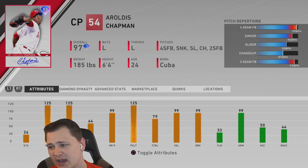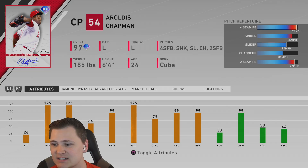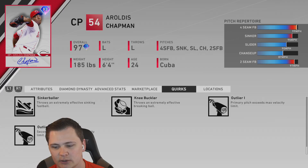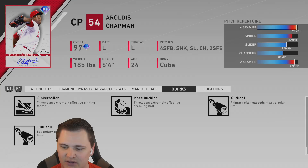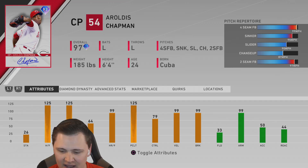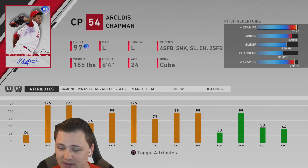Looking at Chapman, he's got a 14 fastball at 99 with outlier, a sinker at 95 also with outlier, a slider at 90, a changeup at 87 which you can get down to 85, and a two-seam at 97 which effectively plays at 100 because of his quirk — Outlier 1 and Outlier 2 — his secondary pitches exceed max velocity limit as well. With 125 strikeouts, 79 control and 64 walks, he's creating the smallest PCI physically possible in this game. Both breaks are 99. He's gonna be hard to control.